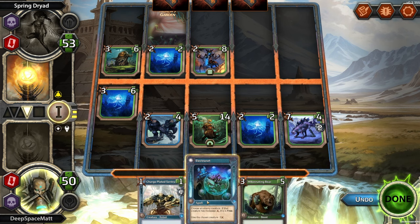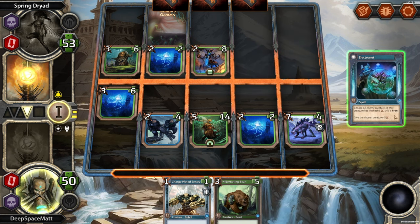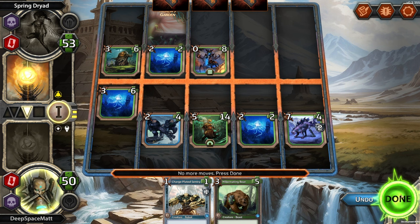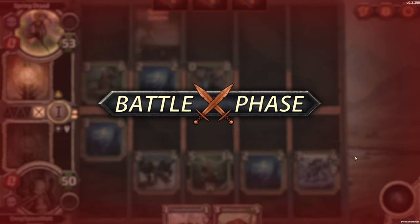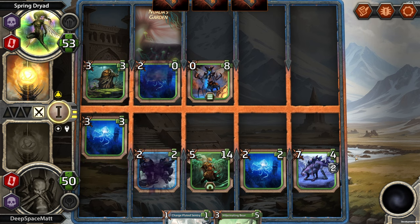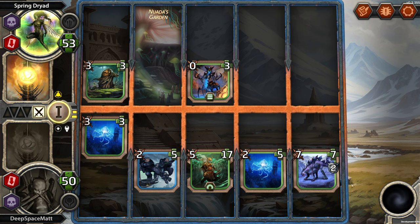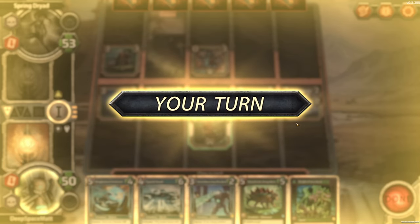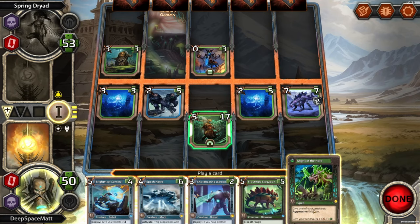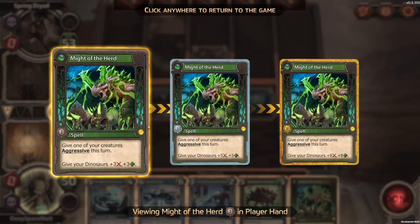I can use this to give something minus 5. I might as well, right? It's going to get shuffled anyway — I'm not keeping it, and it'll just get upgraded after. Oh, look at that — just gain the health back and they all move up. To go on the offensive, give your Dinosaurs plus 3. I've got to remind myself — what is aggressive again? This creature is always played in the front of a lane.